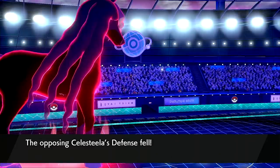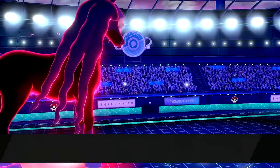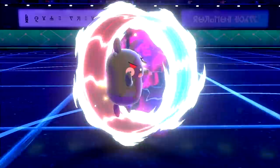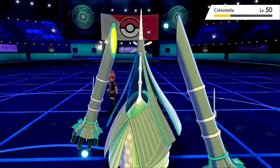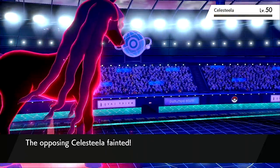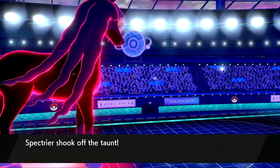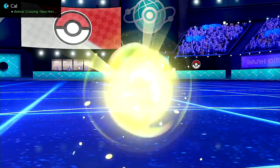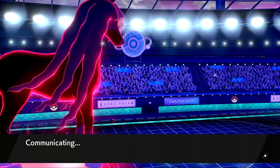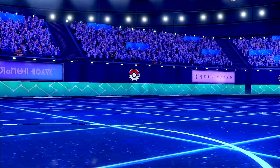You get defense drops on things and then Morpeko comes in and starts clicking Aura Wheel — this isn't going to live. Aura Wheel is such a strong move; if any Pokemon other than Morpeko had it they would always use it. It's 110 base power, physical Electric type, 100% accuracy, and it boosts your speed every time you use it. Name a better move — you literally can't.